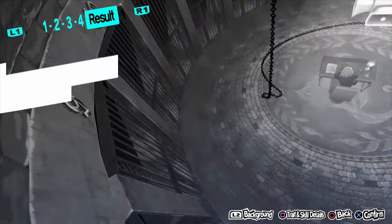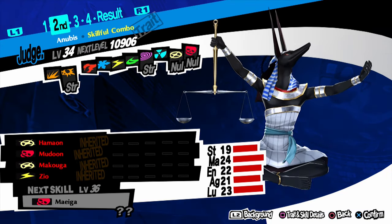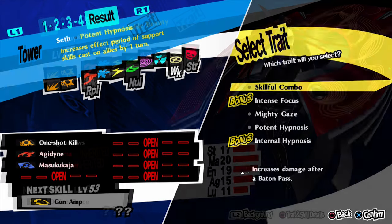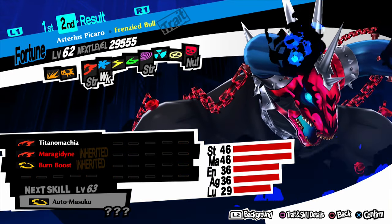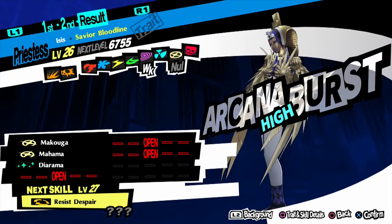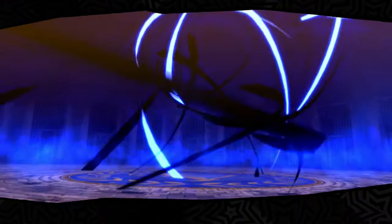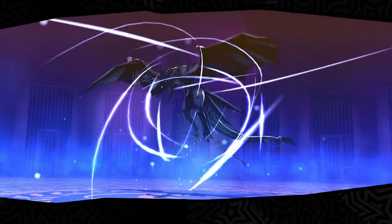For rank 10 we need Set with High Counter — I think I've finally made this as simple as it can be. We already made Thoth, so we need Horus, Isis, and Anubis. Kage Picaro has High Counter, so fuse that with Asterius Picaro and you have Horus with High Counter. For Isis, fuse Jack Frost and Kodama; for Anubis, fuse Pixie and Angel. And there you go — Set with High Counter, which I think is the easiest way to make Set.